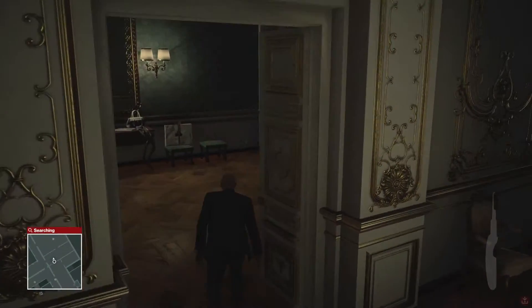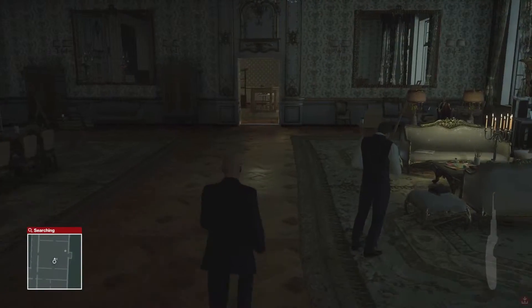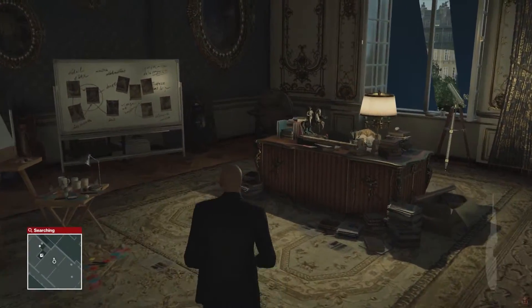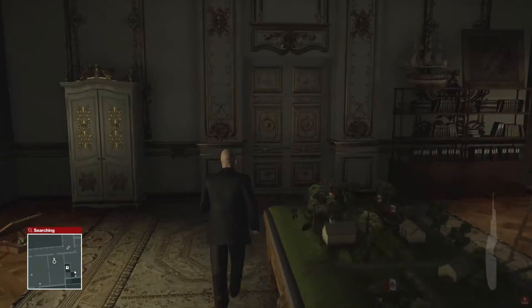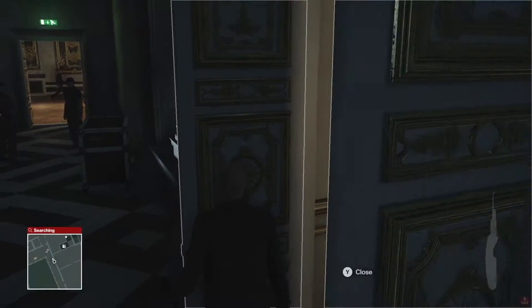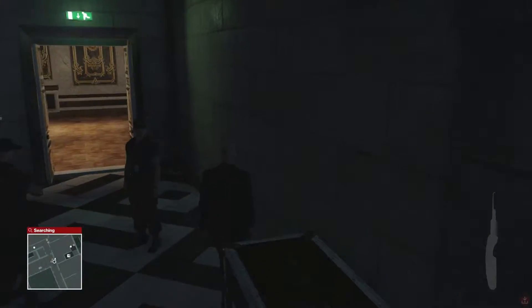I'm going to go through here, through the sheik's room, so I can grab my speedboat key and get out using the speedboat. Let's go, let's leave. I'm gonna hug the wall on the right so no security camera sees me — definitely would not want that.